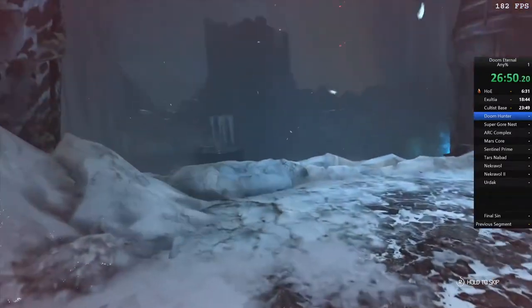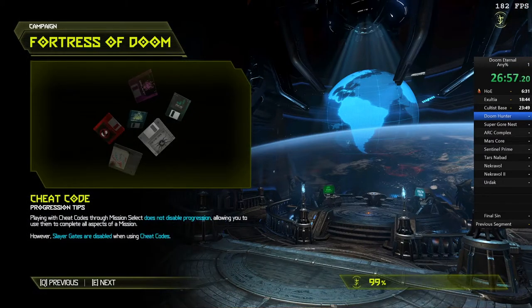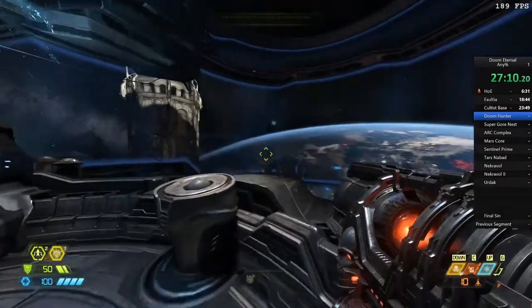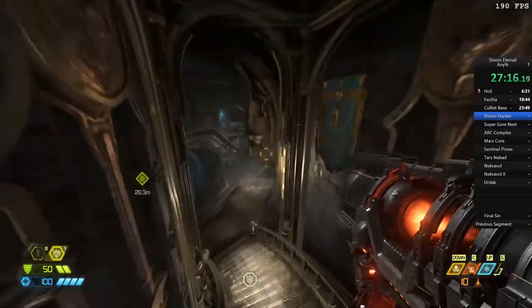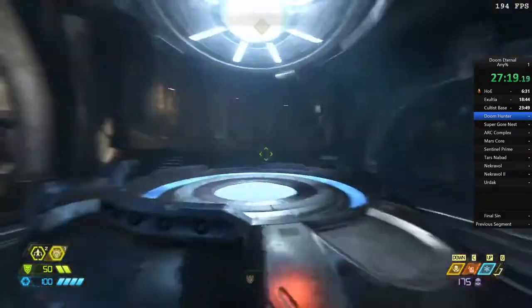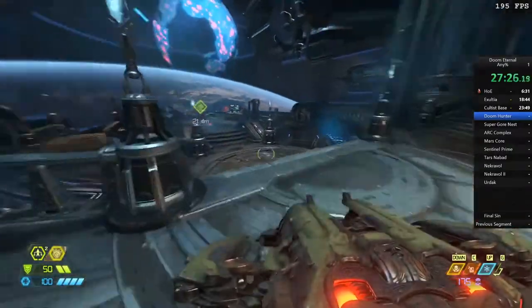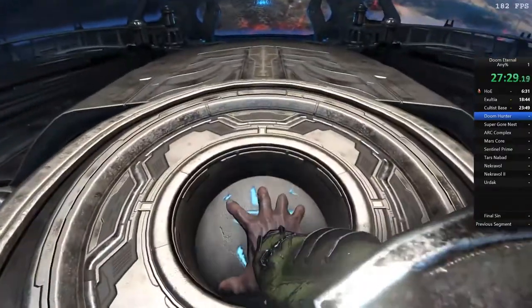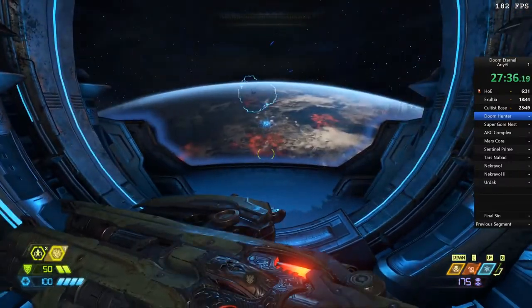That level is meant to be about 40 minutes or longer and we just completed it in about a minute and a half. The next level, Super Gore Nest, is probably just a bit quicker, but the trick to actually doing it is way harder. That last level - Doom Hunter Base - I reckon anyone who has this game and plays it on PC can quite easily do it. It's a very easy skip - it just takes learning the pathing and making sure you don't fall out of bounds, which is very easy to accidentally do.